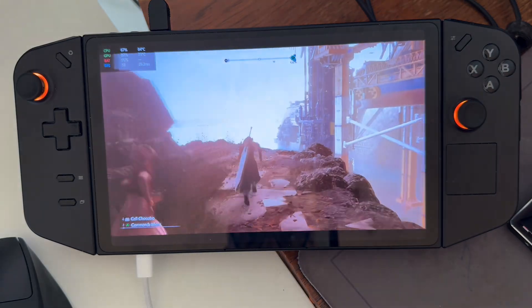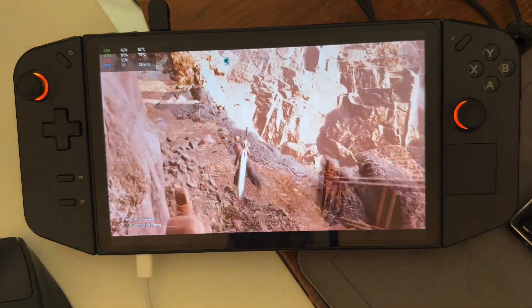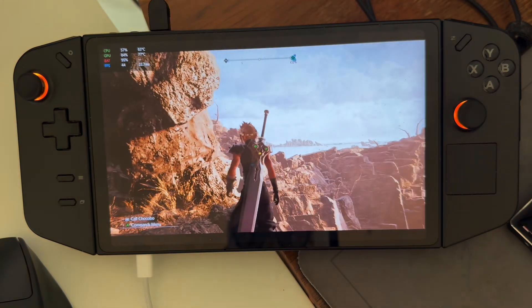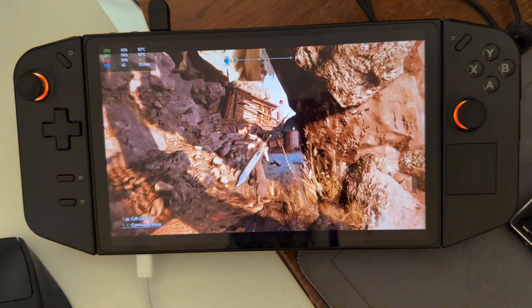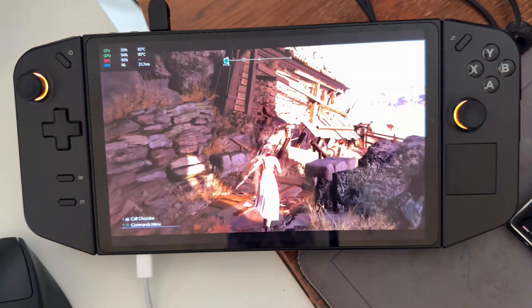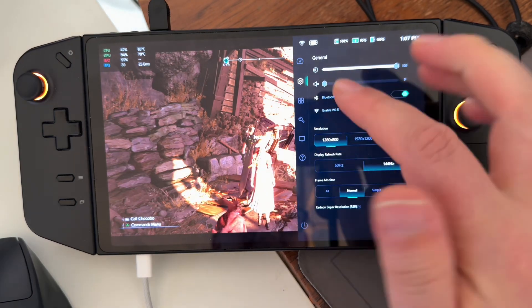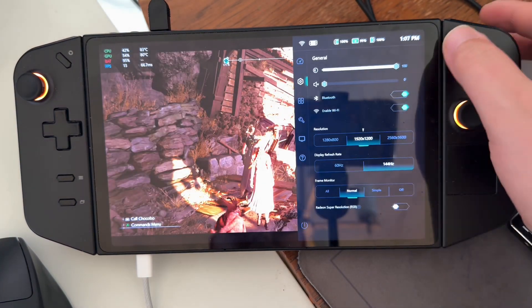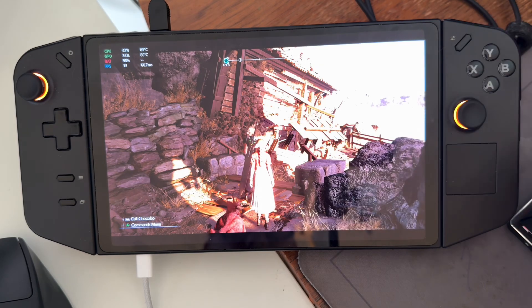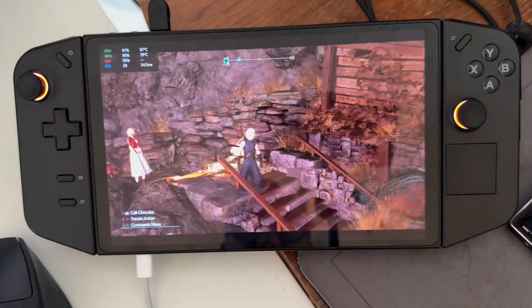Now we are outside of the town and we are hitting about 38-39. The game is super, super bright. Once you are in the outside world, you are getting about 45-50 frames per second. That is the easiest way to increase your frames. Personally, I don't like the look of that lower resolution, so I stick to 1920x1200, which still gives you a good look to the game.